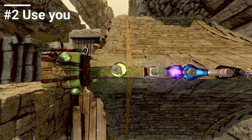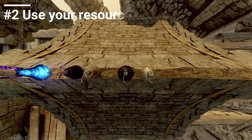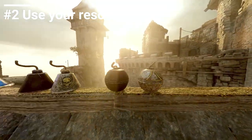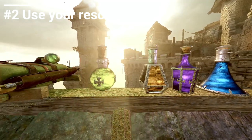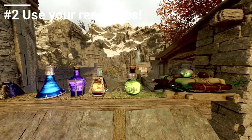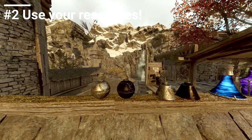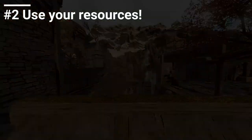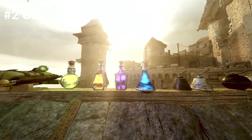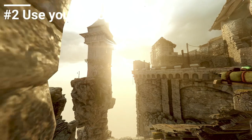Straight into number two is use your resources. Simple and stupid, exactly what it says on the tin. Get used to using your resources — get comfortable with drinking the pots whenever you come across a patrol or you get into a really sticky situation, a friend goes down. Pop a purple pot, pop a speed pot, it's only going to help. Remember, if you never use a pot, it is wasted 100% of the time. So just get used to using them as much as you can, and then you can always dial it back.